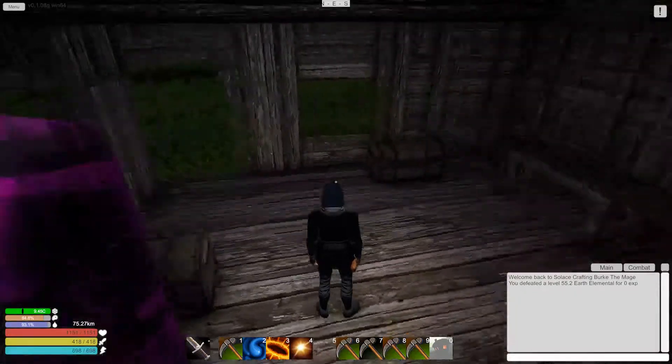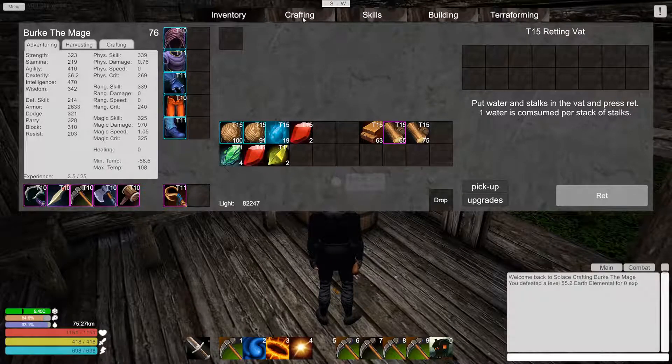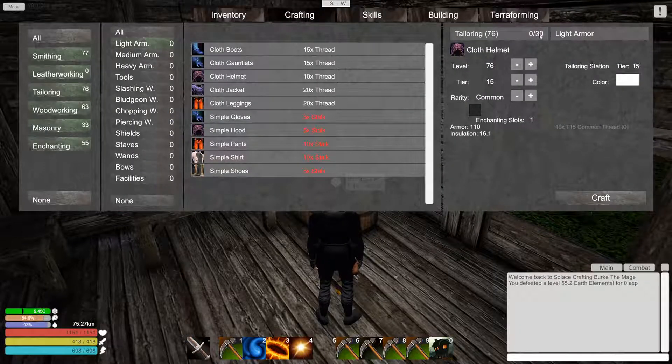Alrighty, all good to go. It doesn't actually take as long as I thought. The higher tier gear you craft, the more XP you level up with each item. Like if you're doing tier 11, you might gain say three experience per item, but when you jump up to tier 15 stuff, it goes up like 25 per item. It was more about harvesting the resources — I didn't have enough. Yeah, that's a nice big jump there.